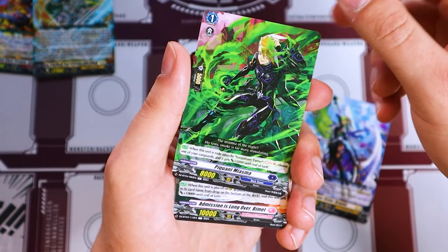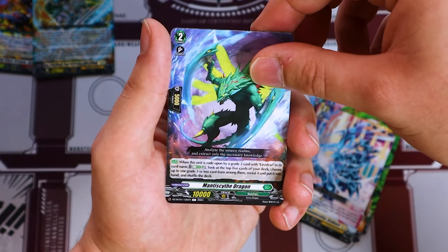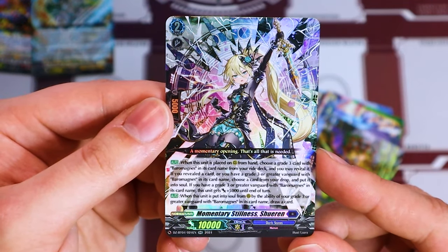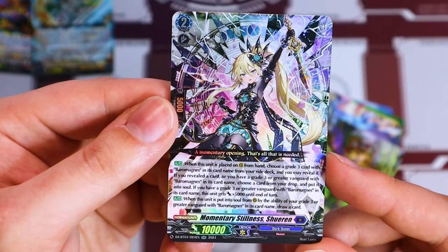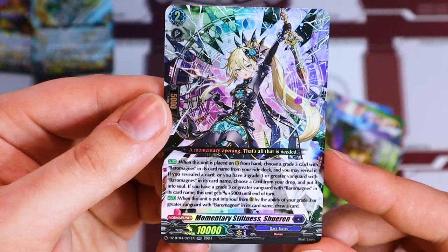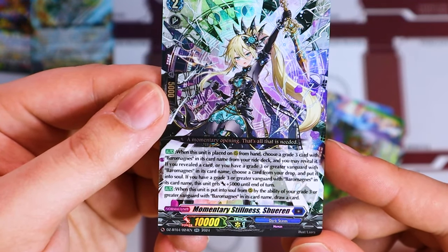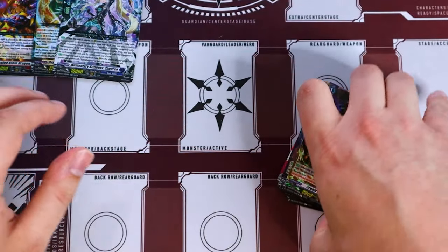They also brought back some Barrow Magnet support with a new ride line, except for the grade zero — they didn't want to print a new grade zero. We got the V-dress ride line here, a double R. Barrow Magnet support: when this is placed on rear from hand, choose a grade three Barrow in its name from your ride deck and reveal it. If you have a grade three or greater Vanguard with Barrow Magnees in its name, you choose a card from your drop zone and put it in your soul. If you have a grade three Vanguard with Barrow in its name, it gets 5K. When this is put into soul from rear by your grade three with Barrow, you draw a card. Pretty good support card for Barrow Magnees overall.